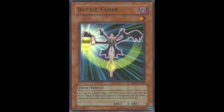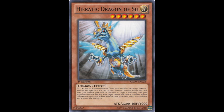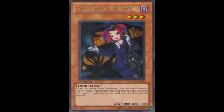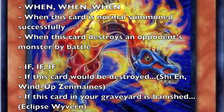Typical examples include Battle Fader, Gachi Gachi Gantetsu, all Hieratic Dragon monsters like Pulsar Dragon, Reborn Tengu, and Tор Guide from the Underworld. These effects can be identified by two simple words: "when" and "if." If either of these appear at the beginning of the text of a card effect, then they are trigger effects — e.g., "when this card is normal summoned," "when this card destroys an opponent's monster by battle," "if this card would be destroyed," "if this card in your graveyard is banished."